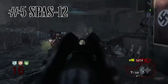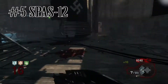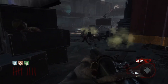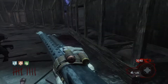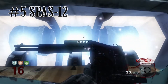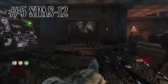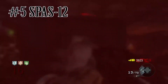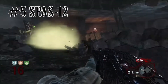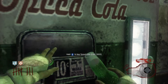Coming in at number 5 is a bit of a surprising pick — the Spaz-12, the best shotgun in Black Ops 1 Zombies. The Stakeout doesn't even compare. What I love about the Spaz-12 is its pack-a-punch form — it becomes the Spaz-24, with great damage, great fire rate, and really good mobility. You don't reload one bullet at a time; it reloads a full clip at once. So you don't really need Sleight of Hand for this weapon.